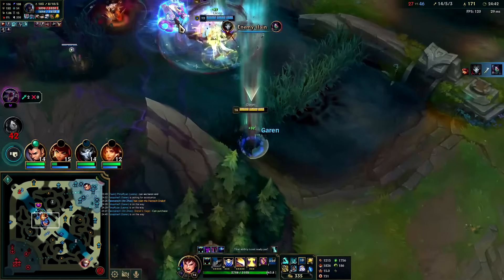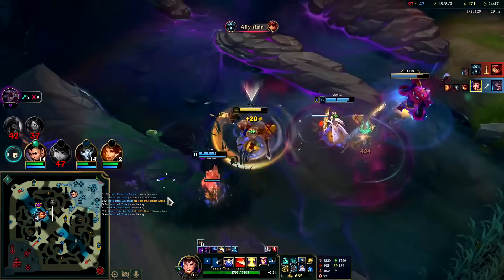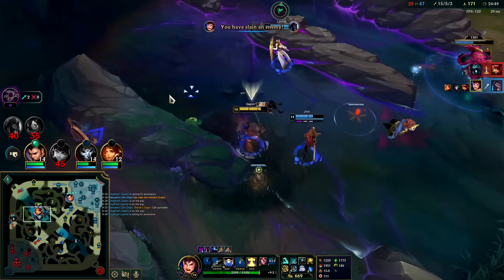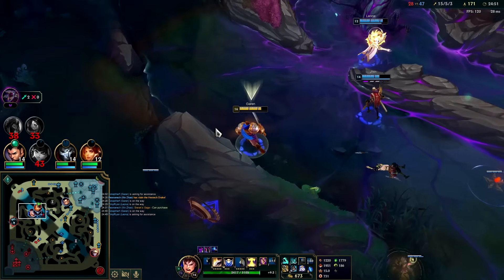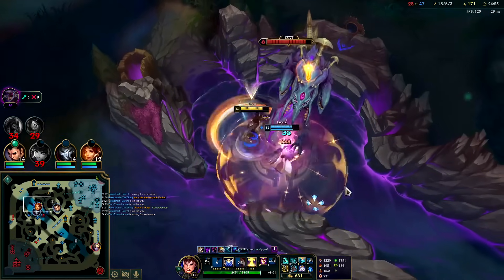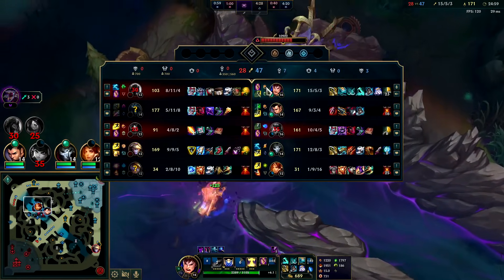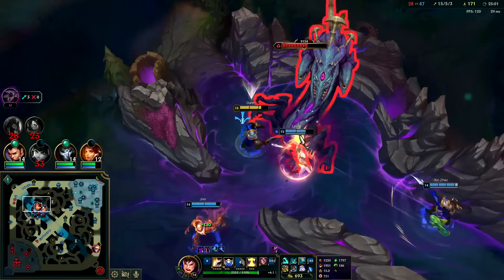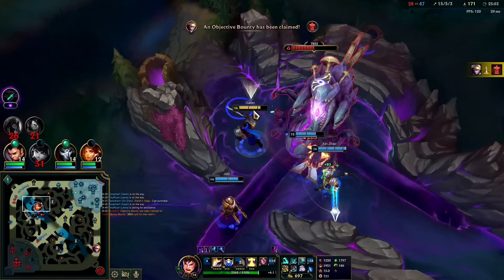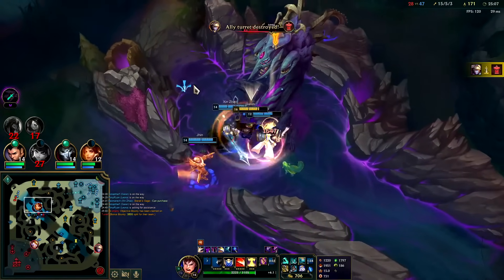We're in — E to get through there. Karthus R incoming. Down goes Annie — doesn't matter too much though. Ideally Leona tanks so I can do full damage; whoever tanks does half. I got an extra 350 gold for breaking our turret — nice.